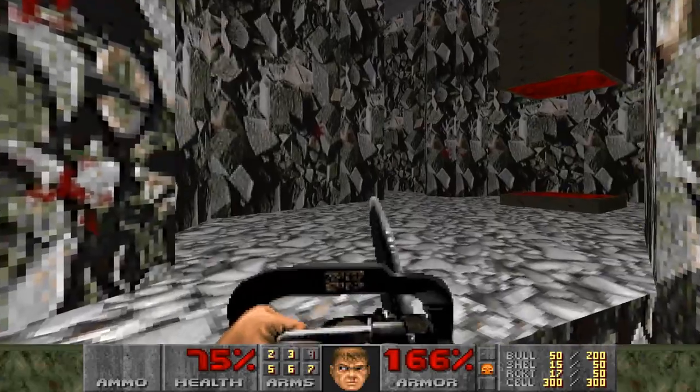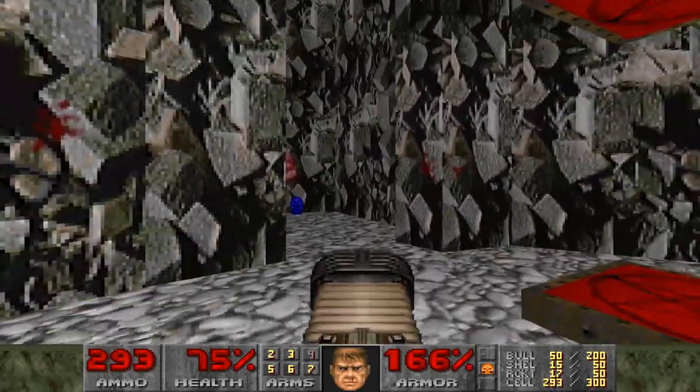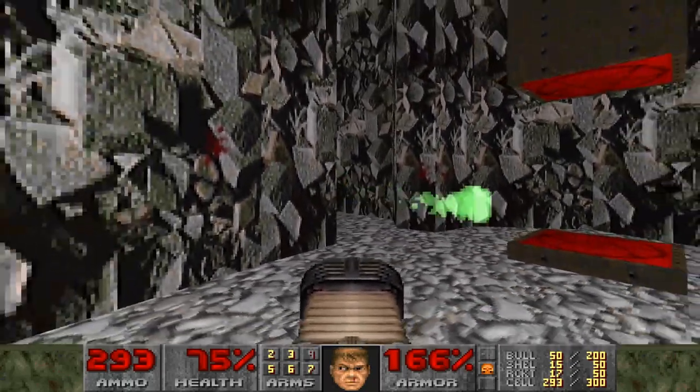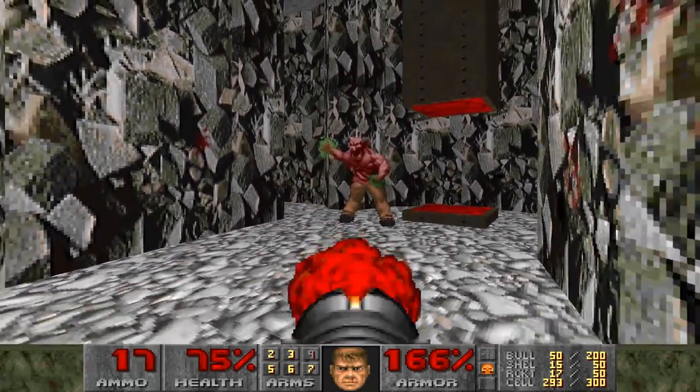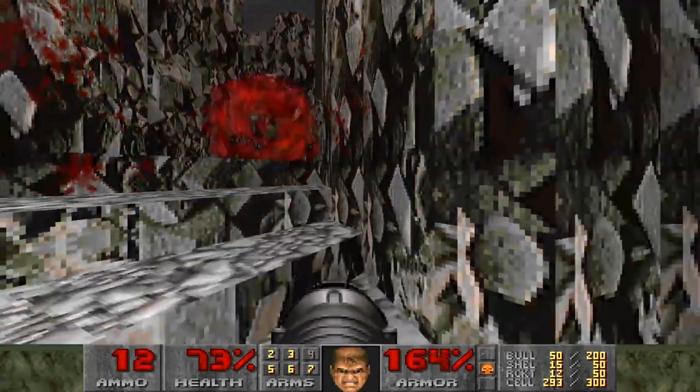Mount Erebus might have been more open-ended and revolutionary, as it allowed players to explore at their own pace, and it pushed the Doom engine to its limits at the time, but Perfect Hatred by John Romero is a masterpiece, and it was only made in 6 hours.